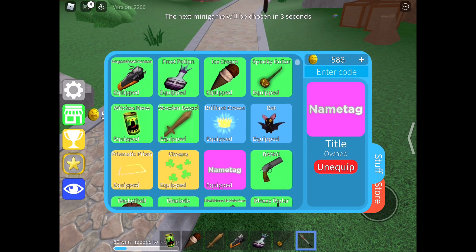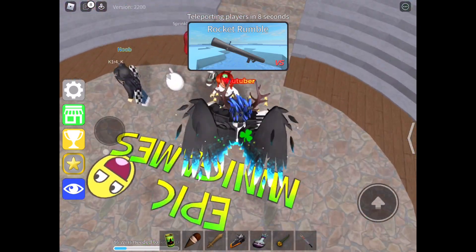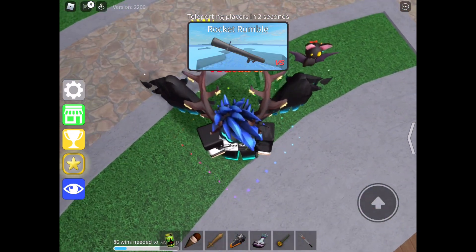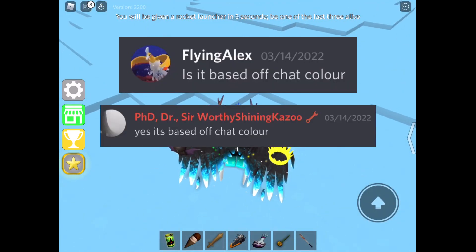It looks white here, but it's probably the best title in the game. I've checked with the developers of the game — this name tag was created by WillyShiningKazoo. And this color for your name just depends on your chat color.